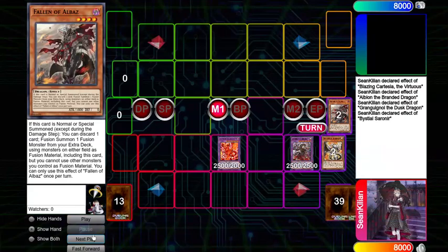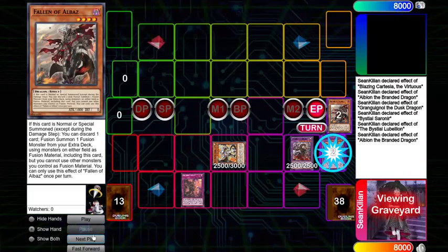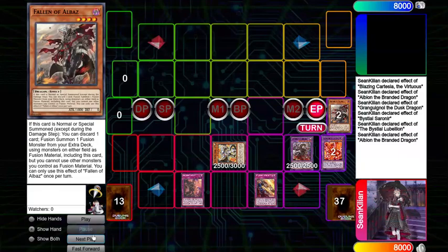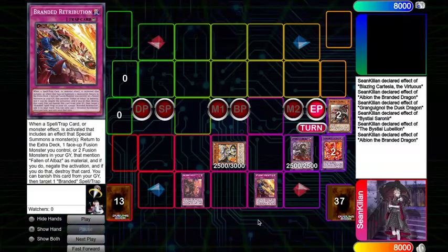Sarnir is then going to dump Lubalion. You're going to special summon Lubalion over the Albion. Lubalion is going to place Beast. And then during the end phase, Albion is then going to place a Retribution. So this isn't too great, although you still do have Branded Beast which is a pop, as well as Retribution for follow-up on later turns, and a Counter Trap which can negate anything that would special summon a monster.